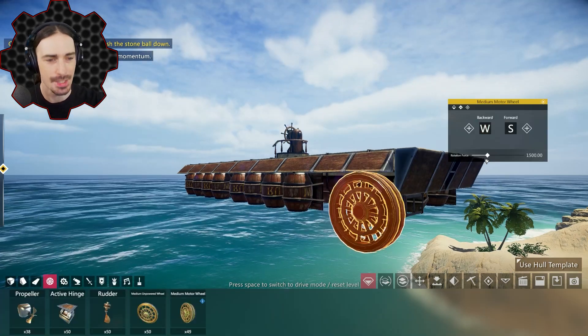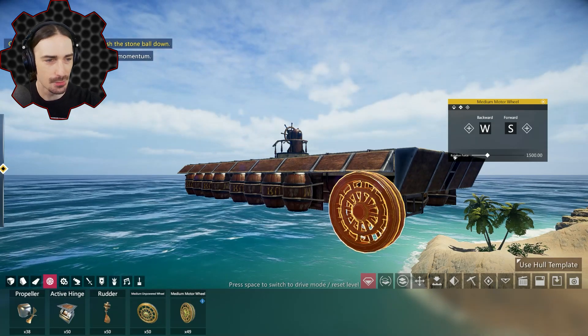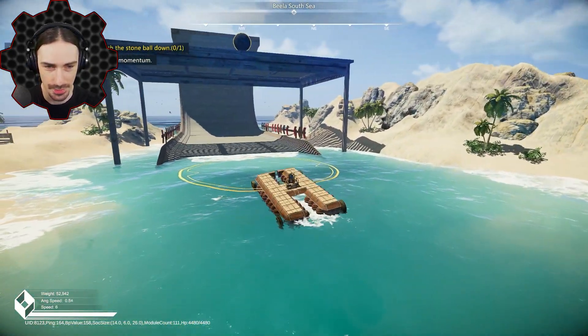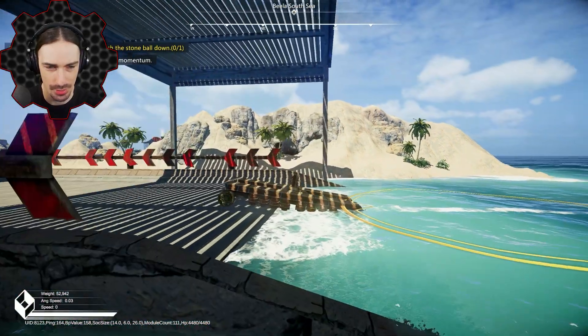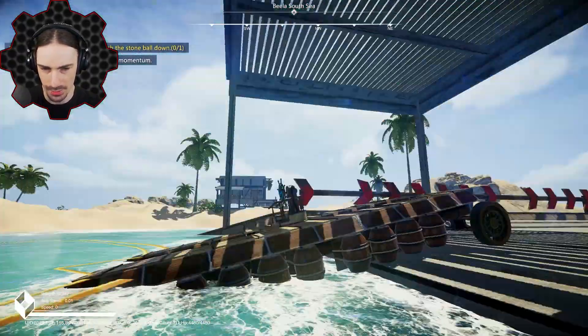We have the ability to set the controls and rotation force on these wheels. I'll keep it at default for now just to get a feel for it, and mess around with it later if I need to. I've got some wheels on this thing — let's see if it works. I don't know if the wheels are programmed to rotate in the right direction, but by the looks of it all the wheels are going the right way.